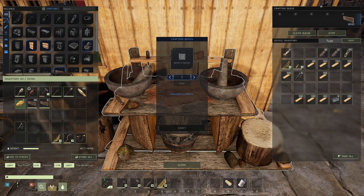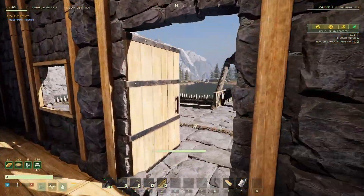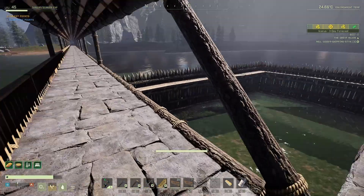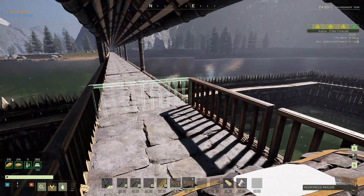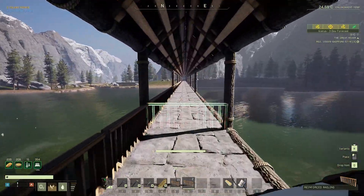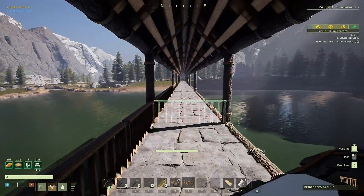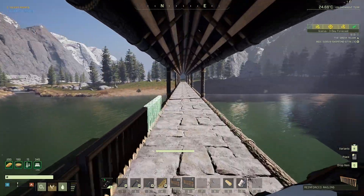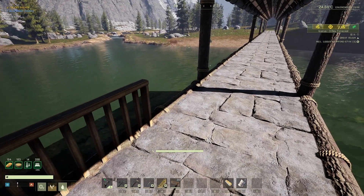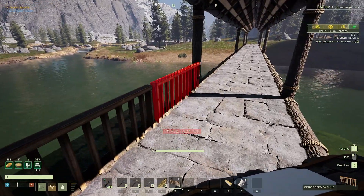Got 26, there's one more here. We can finish the other side first — actually we can place these five down, three, four, five. Yeah, I think this walkway looks awesome. I like it.